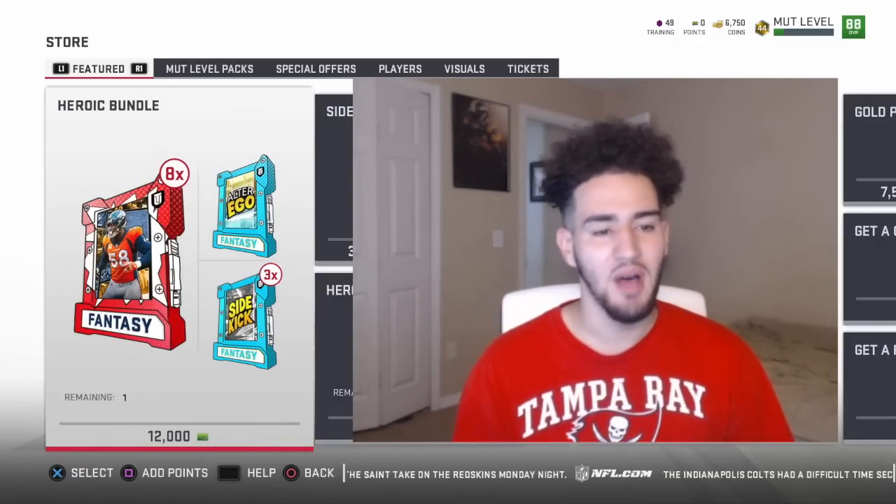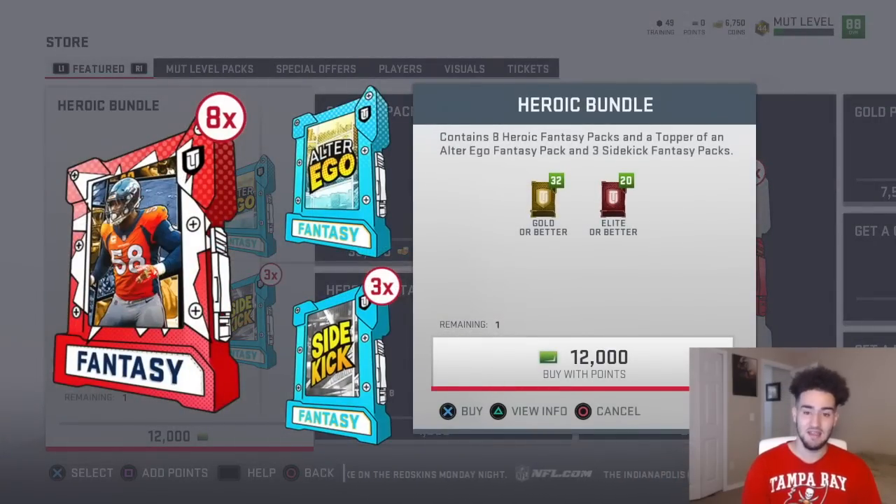We're going to do this heroic bundle. It contains 8 heroic fantasy packs and a topper of an alter ego fantasy pack, which I don't know what that is. And it gives us 3 sidekick fantasy packs. So sidekicks you can build up to make the bigger ones, the big actual heroes. I just logged into Madden right now, so I'm confused about how this works and what's going to be in it.